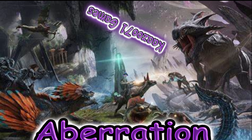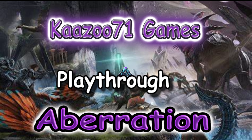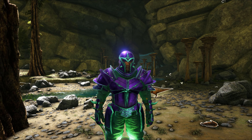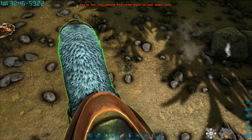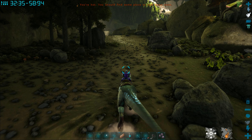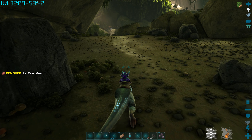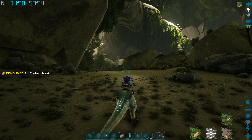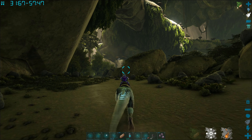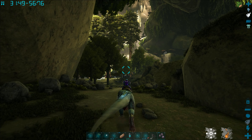Alright guys, Kazoo71 here on my Aberration playthrough for beginners — not you experienced players, beginners wanting to know how to do this thing. Last time we tamed a couple things; we went down to the red zone a couple episodes ago. I'm on one of my megalosauruses — I call them the sleepy heads — and I'm wandering around up top here. I want to find an aberrant iguanodon; that's a pretty good level.